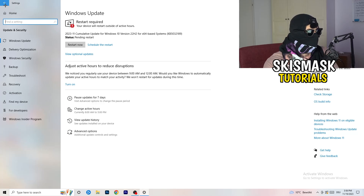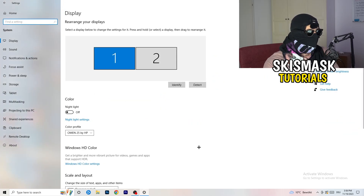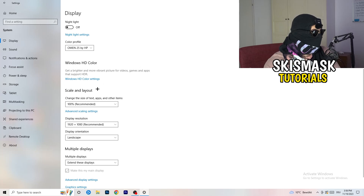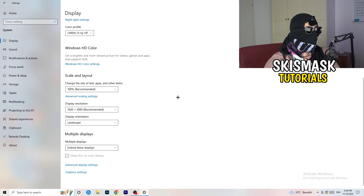Go back and click on System, then Display. If you have two monitors, identify which one is your main gaming monitor. Under Scale and Layout, set the text and app size to 100% as recommended. Also make sure your display resolution matches your in-game resolution — if they don't match, things won't work correctly.